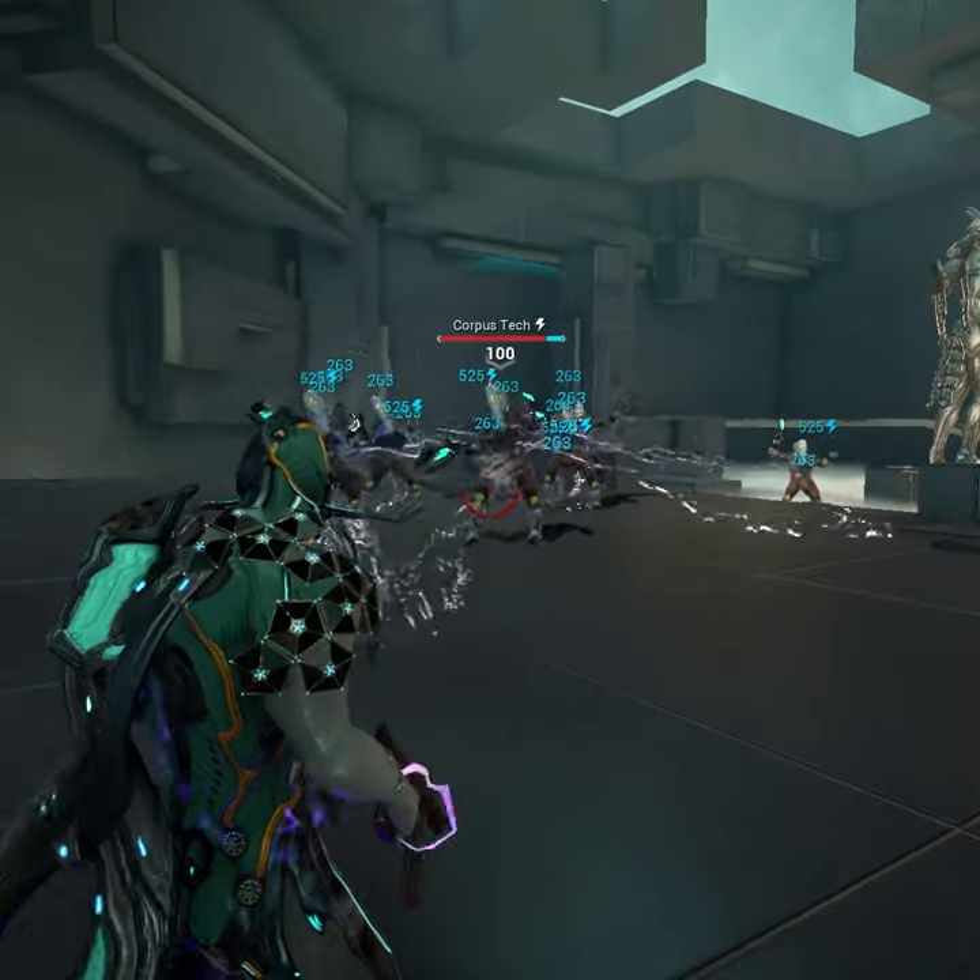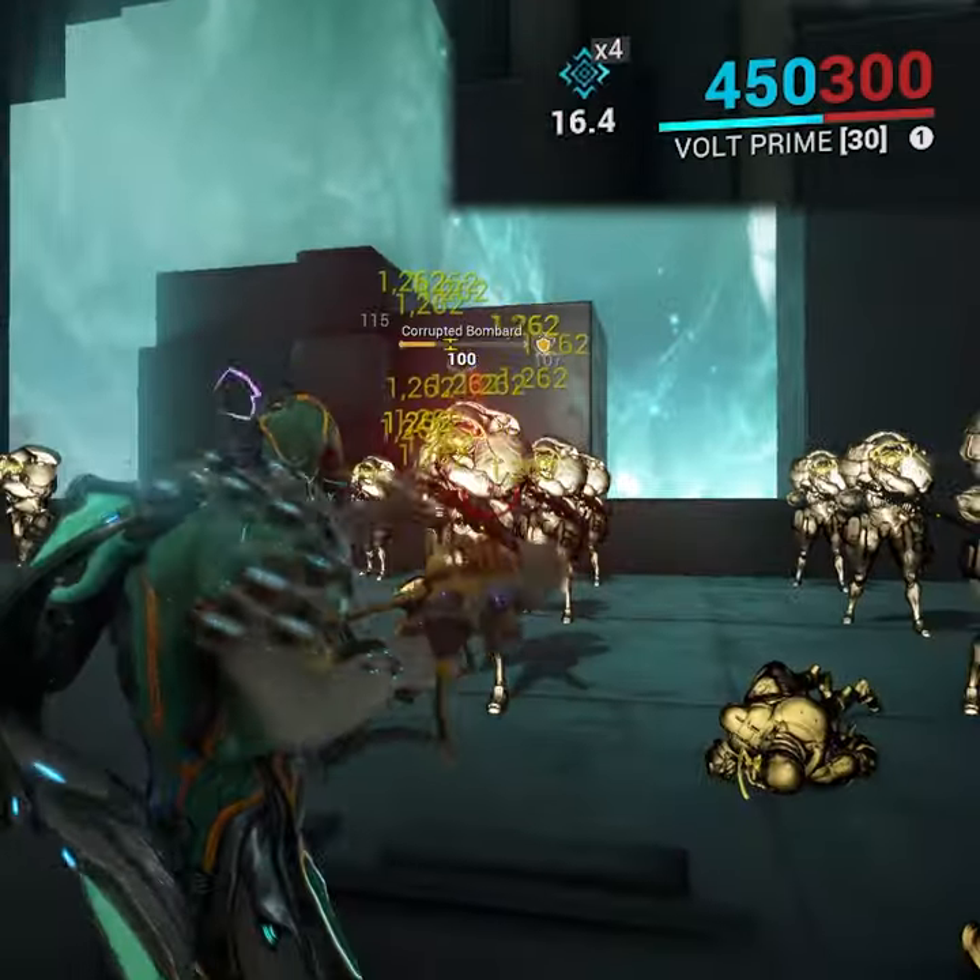Volt in one minute. The first ability is a simple shock, mostly useful for its augment's damage buff or as a Helminth slot.